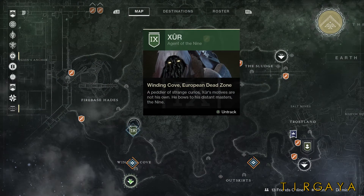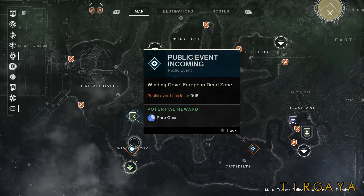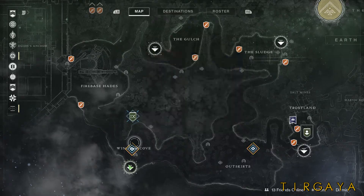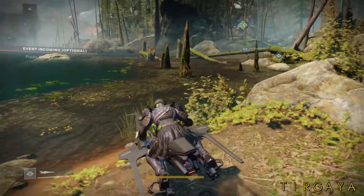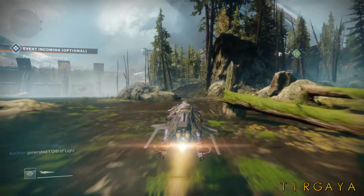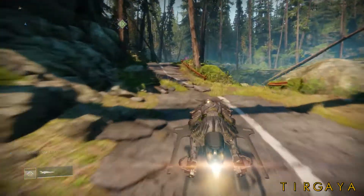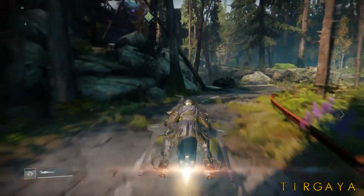Xur is in the European Dead Zone on Earth in the Winding Cove area. Go ahead and track him — there's an incoming public event, we'll try to avoid that. Once you've tracked him, you'll see he's up there. This is the path. Use your sparrow; it's not that far, but hop off at this little ledge here.